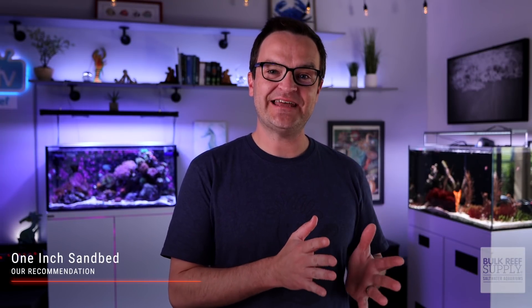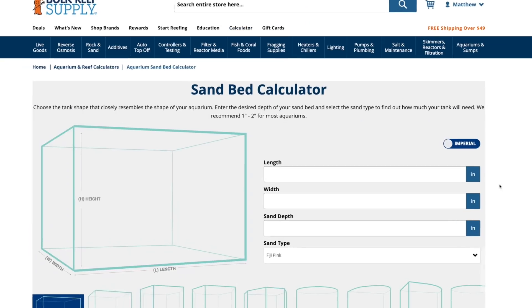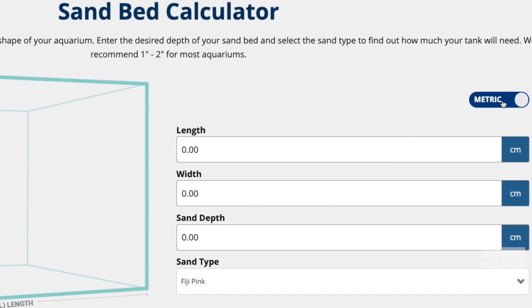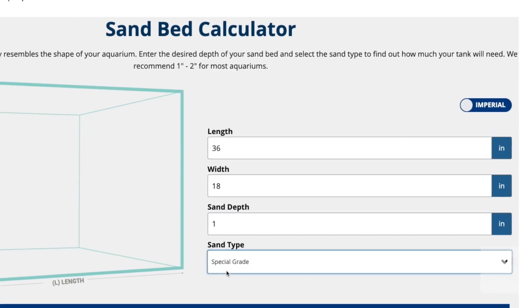I am going to recommend a one-inch sand bed for beginners. It is deep enough to provide adequate habitat for your livestock as well as cover the glass bottom, but shallow enough for easy maintenance. How many pounds of sand you're going to need will depend on the footprint of your tank, whether it's wet or dry sand, and the given grain size. Lucky for all of us, BRS has a handy calculator. Enter the width and depth of your tank — either in inches or centimeters — the depth of the sand bed required, and the sand type. It's as easy as that.